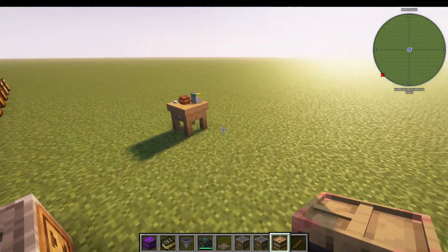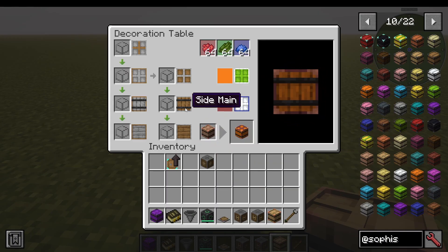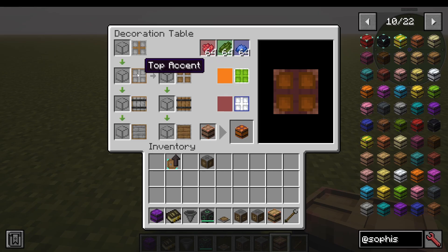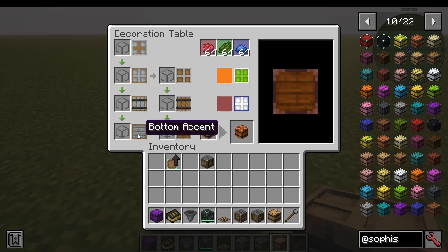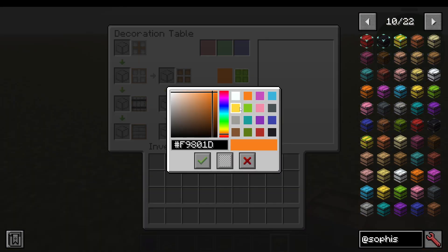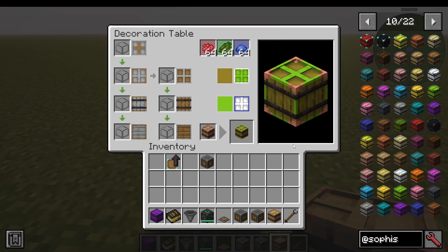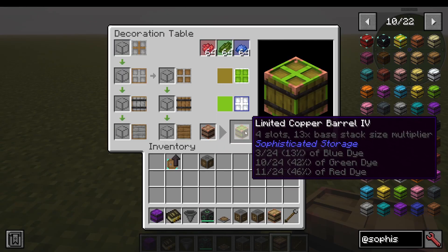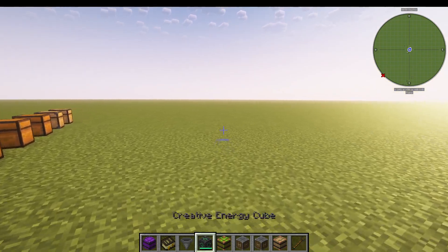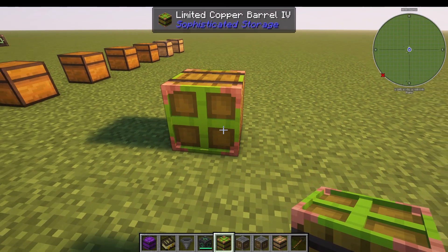You can also go to the decoration table and put a barrel in the slot. Hover your mouse over the side to see the sides, hover over the top to see the top. You can add red, green, and blue dye, then change the main tint — let's say yellow — and the accent tint to, say, lime green, which looks hideous. Take it out and you have successfully customized your hideous and heinous limited copper barrel.